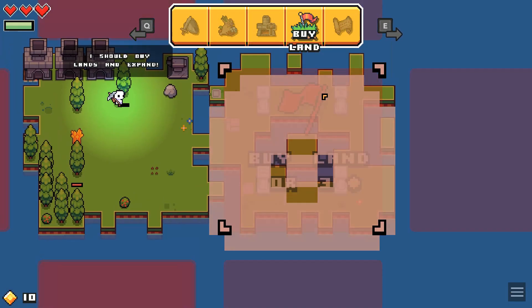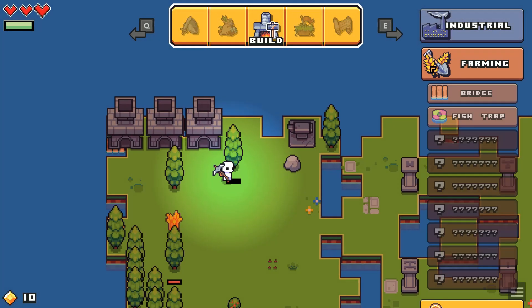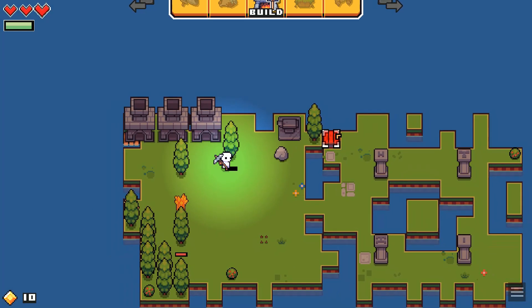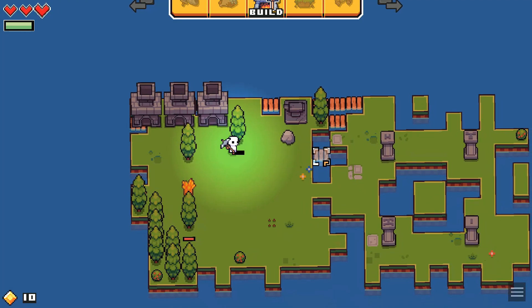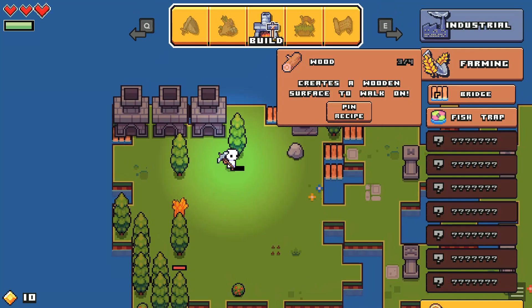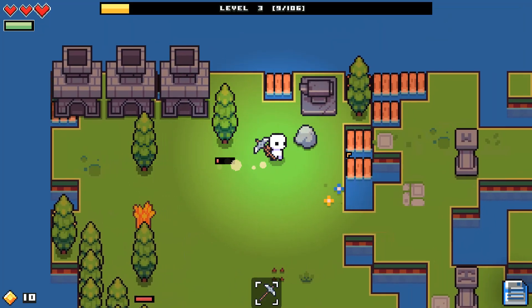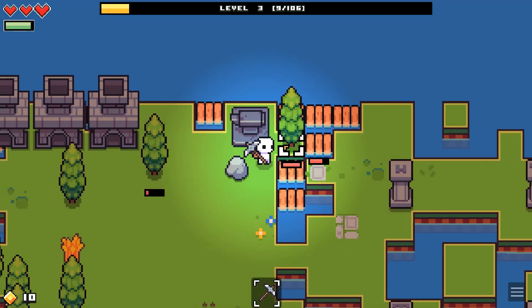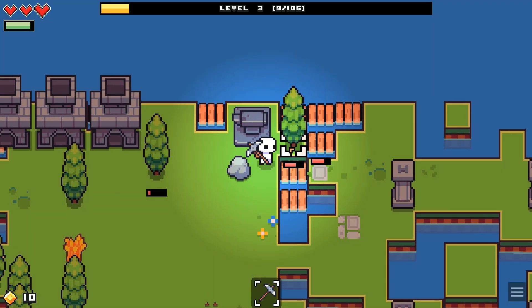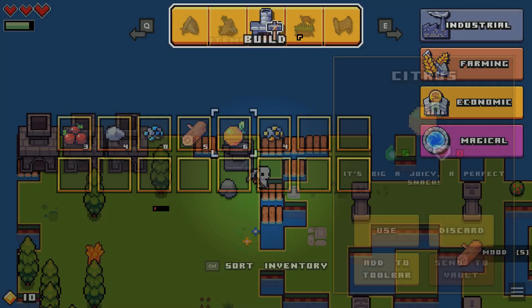I can only get this? Okay. Now let me use a lot of my wood real quick to kill these gaps because they're annoying. Really? That's all I can do? That whole thing of wood and that's all? God. At least I'll be able to walk in a lot of places doing this.